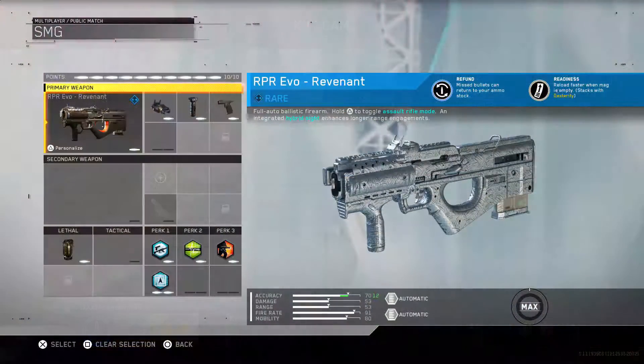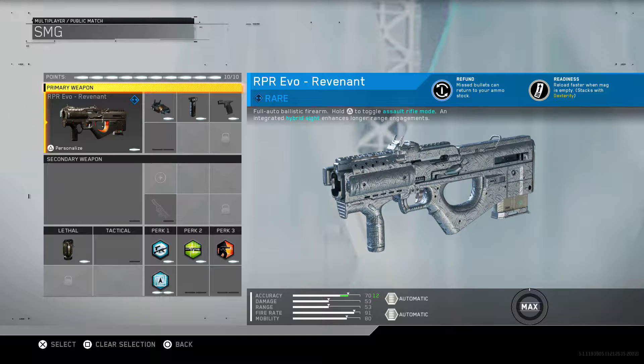This is basically how I have this class setup. I do have the Revenant weapon variant, which is the rare version. I always just set it up with an ELO sight, a foregrip, and a quickdraw grip — that's the best setup for me for run and gun. And then for perks, I'm rocking Dexterity and Recon as first perks, Hardline as a second perk, and Gung Ho as a third perk.